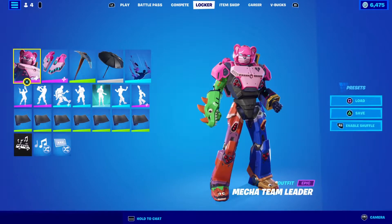Back in the future — the Mecha Team Leader skin. This skin is 1,600 because you get a built-in emote, which is stupid. I don't like that they do that with some skins and then other skins they don't. Anyway, you get the Mecha Team Leader skin for 1,600.